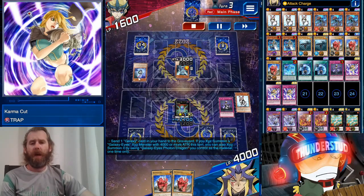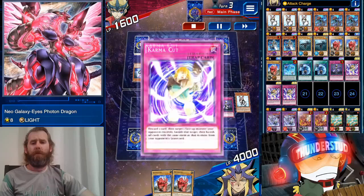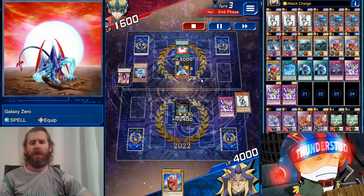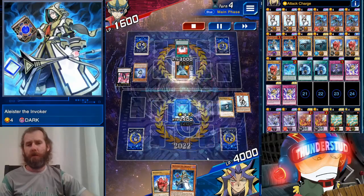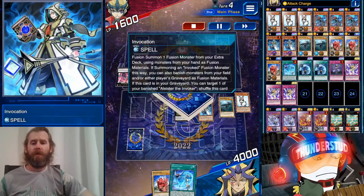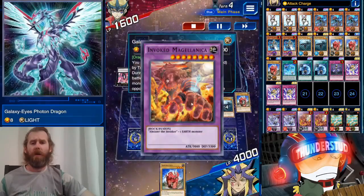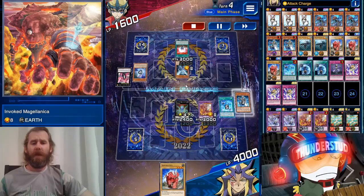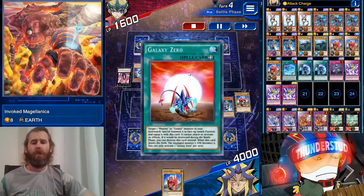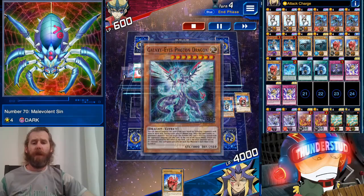We use Mystical Space Typhoon on one of our Karma or sorry — Scrap Iron Scarecrow — saving the Karma Cut which is pretty crucial. That boy's back; we get another XYZ — Galaxy Sin — and he goes straight into Photon Dragon. We're going to hit him with Karma Cut as his effect goes off. Nice and easy. Galaxy Zero once again — he doesn't attack though, so we're still able to banish. He negates our effect, so we go with Alistair. He doesn't negate that. Saber Source is in hand and in the graveyard — that's going to be Magellanika.